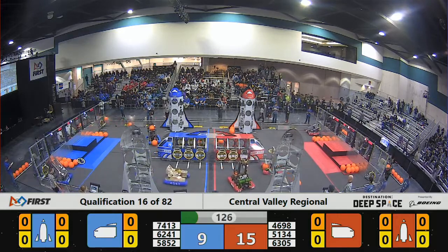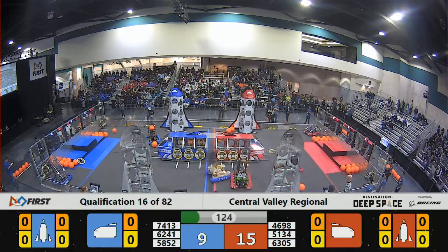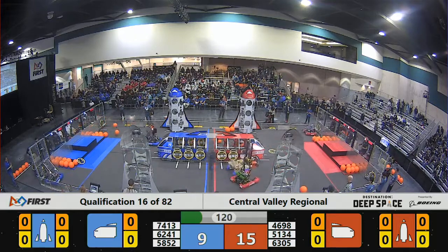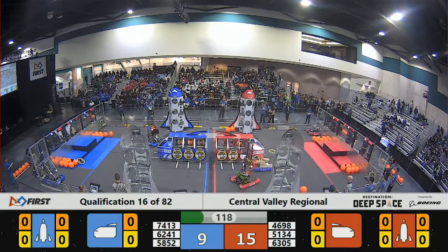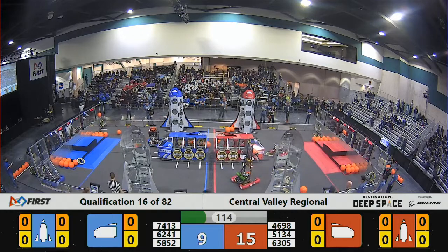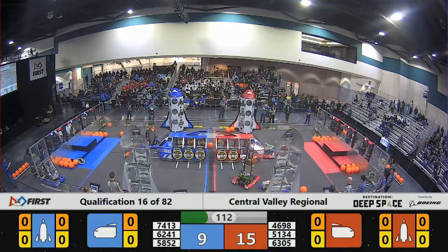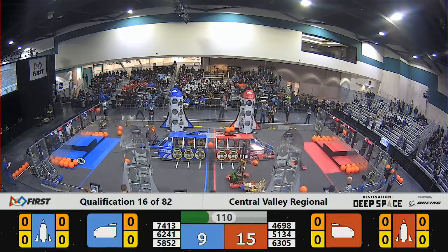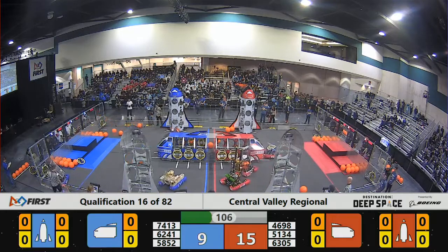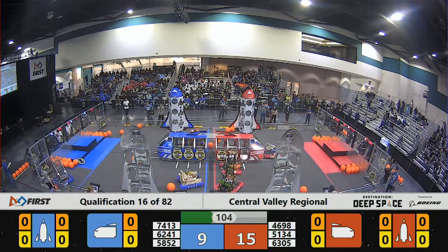And we are off. 7413 — they've got some cargo, and they're slowly figuring out what they're going to do with it. 5852 for the Blue Alliance trying to pick up a hatch panel. Not sticking quite the right way — we'll see if they're able to get that. 6305.